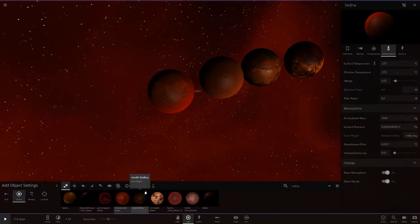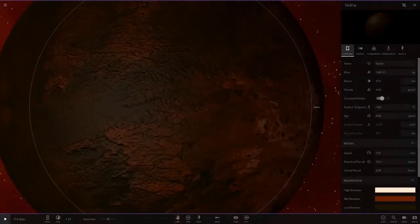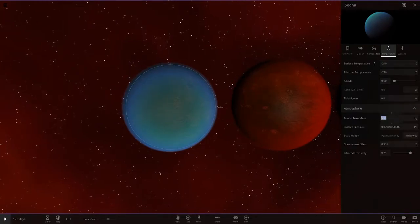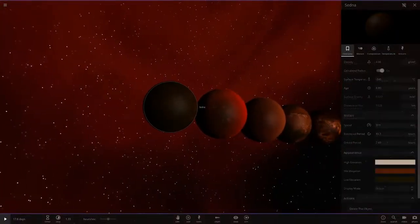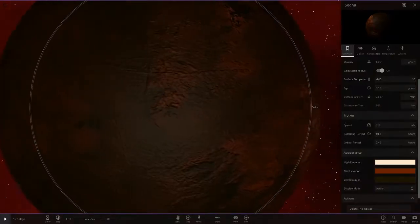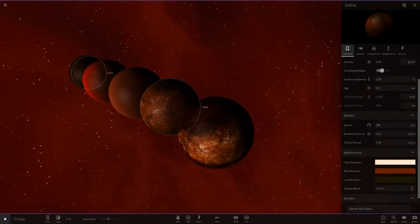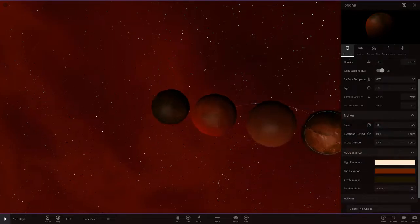Next up we've got Mad V's one. He's gone with a much darker Sedna as well — really really dark. It has a blue atmosphere, which is not really going to work for Sedna. Without the atmosphere, it's really the same object with a different color. It would probably look better if it was a dark red, because the dark green doesn't work with Sedna — Sedna's going to be a dark red object. These are all the same object just with different textures.